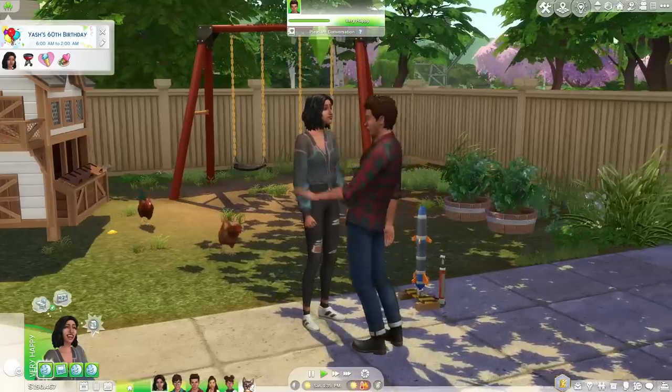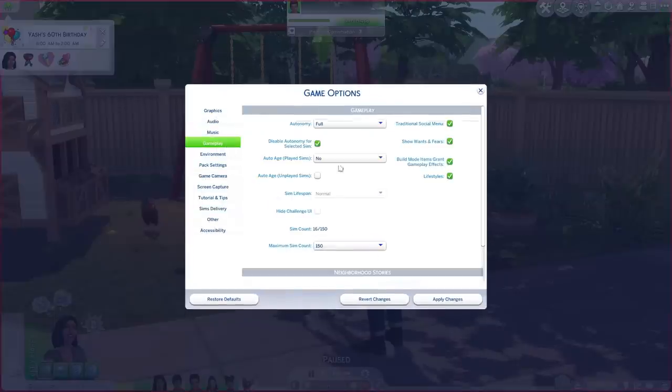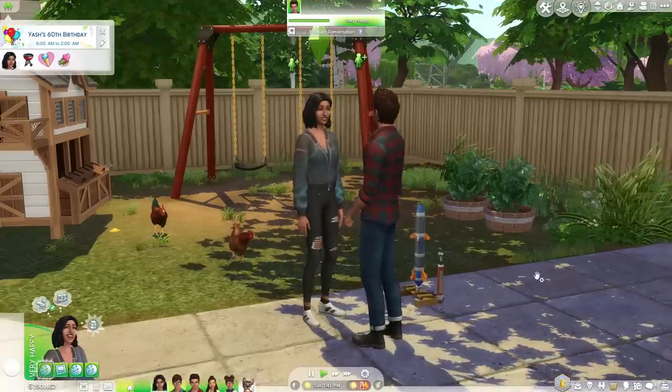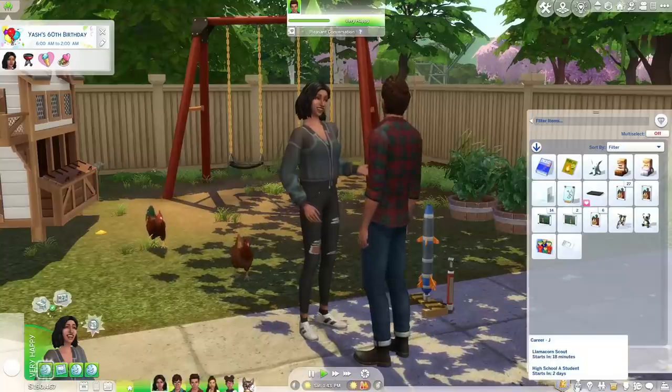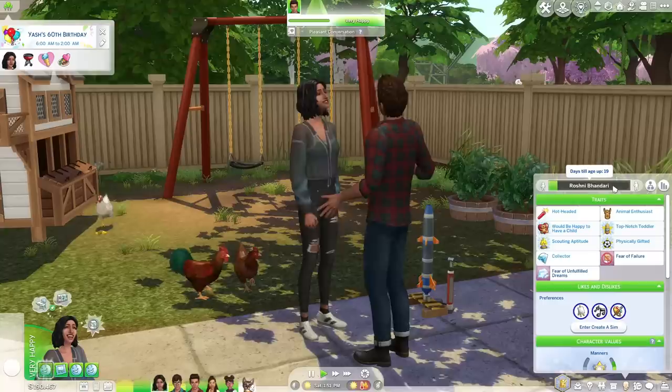I would turn aging on when gameplay gets kind of stale and dull. If you feel like you just need a change and need to be forced to do so, go ahead and turn it to normal or long — whichever one. I tend to ease my way into it and go long. It now says Roshni will age up in 19 days.